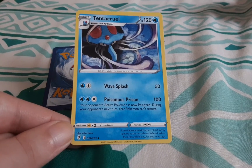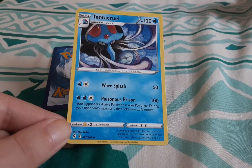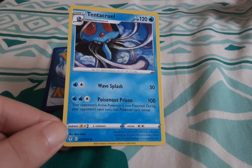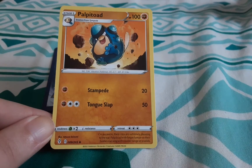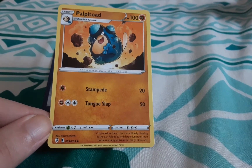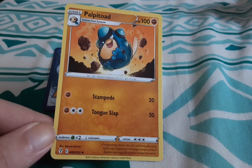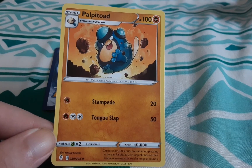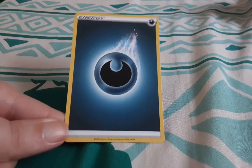Tentacruel! Now I was thinking about collecting all of Gen 1 and 2 because those are the ones I grew up with, but I might just base it on what Pokémon I like best — by cuteness and stuff. Palpatoad, winking at us, using probably Stampede. And another dark energy.